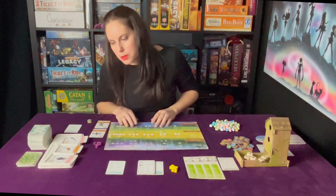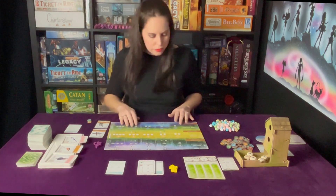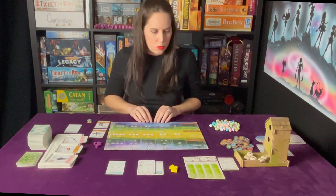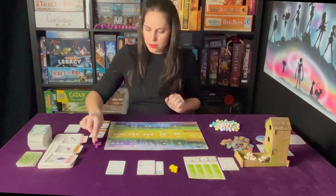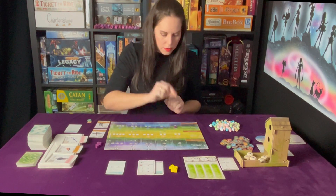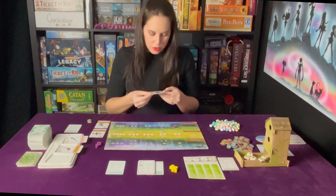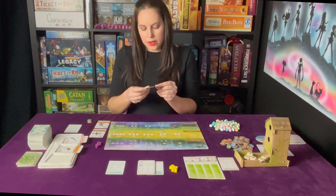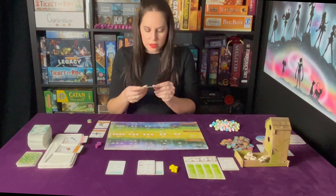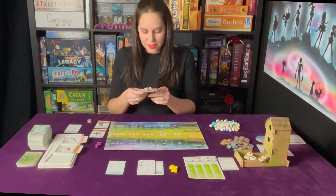Unfortunately none of my birds go in the forest, so maybe I'll pick up a bird card - the Black Vulture. The special pink power is: once between turns, when another player's kill succeeds, gain one food from the bird feeder.